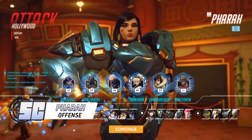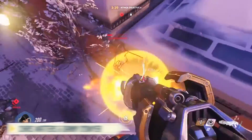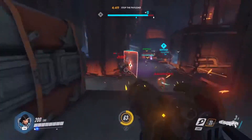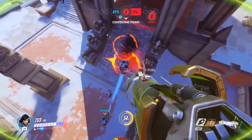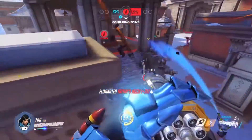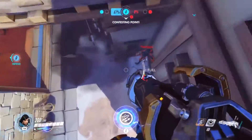Next up, we have Pharah. Now Pharah is more of a skilled champion — you've got to make sure you hit right on with those straight rocket blasts. But you want to try and get them into close quarters. Most of the time, the people you're playing against don't want to wait for you, so they're going to come to you. If you're like me and you're one of the trolls that likes to hide out with a Symmetra in the corner, then you might be waiting a while. But for the most part, when the clock starts counting down, they're going to come for you.